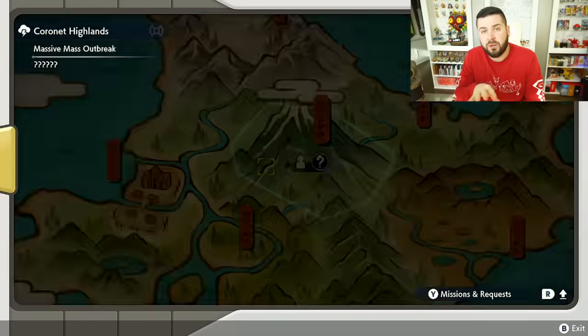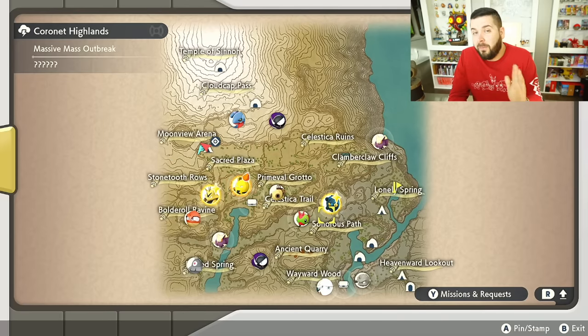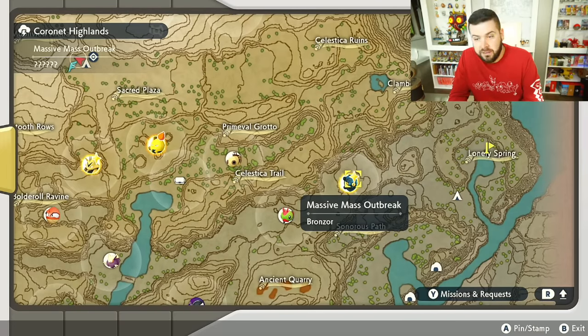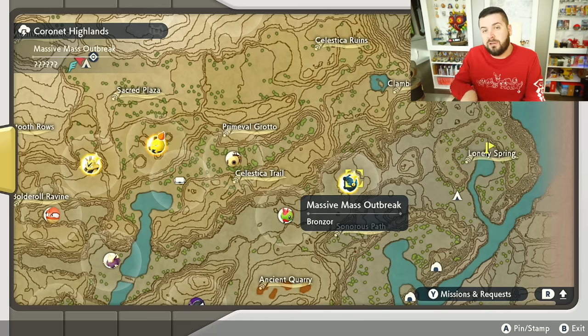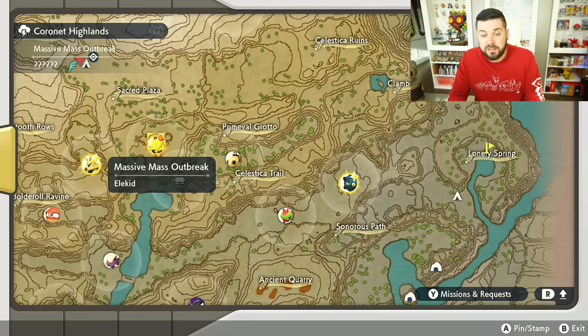From my rough estimation, there's about a 20% chance that each of the five locations on the map will have a massive mass outbreak, and about a 10% chance it will have the glistening icon. This glistening icon means you're insured a secondary horde after you clear out the first horde. That secondary horde may be evolved Pokemon, alpha Pokemon, or a combination of both. Pokemon without any icon still have a slim chance to have a secondary horde, and this method will work for those as well.